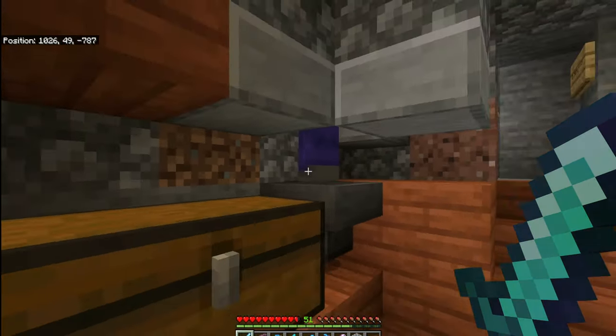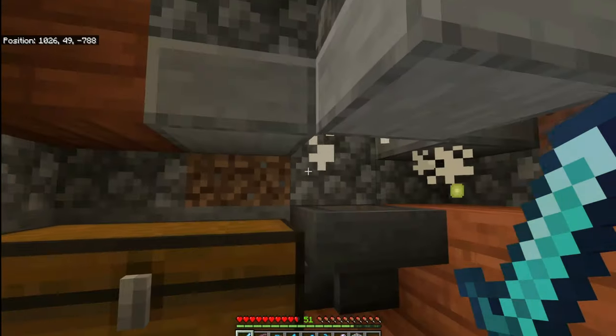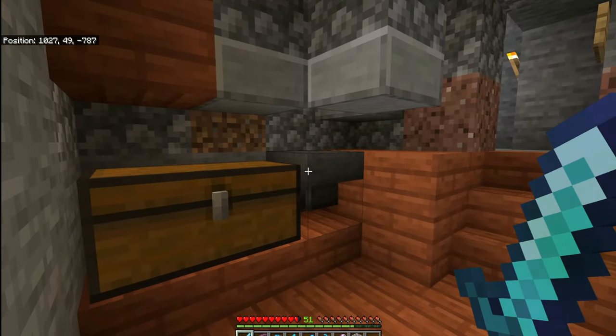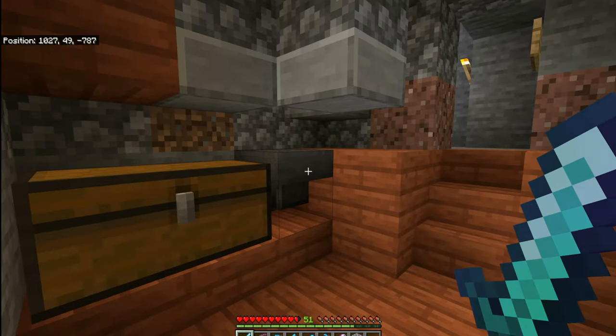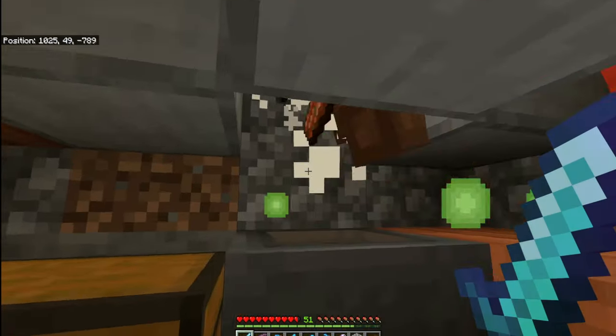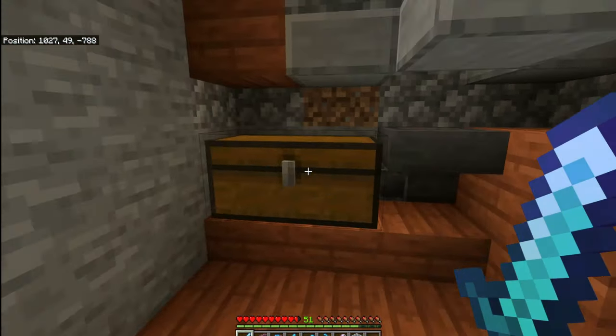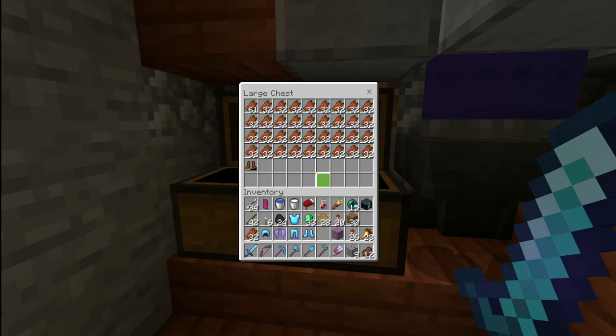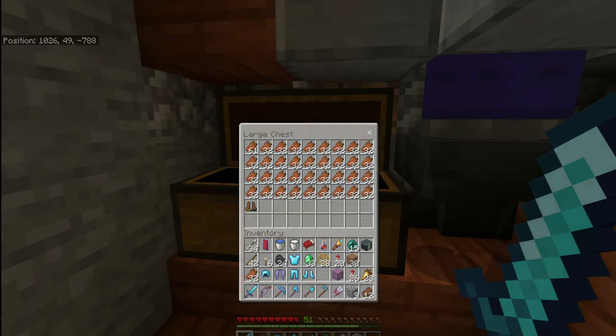Some of the zombies are a bit weaker than the others. I don't know if Mojang's made any tweaks in recent updates to spawners, because this seems really OP to me — not that I'm complaining, it's a good thing. You get loads of goodies: rotten flesh, iron and gold armor which you can smelt down into gold nuggets and iron nuggets, the occasional iron ingot, and also the occasional potato and carrot. It's all really good.